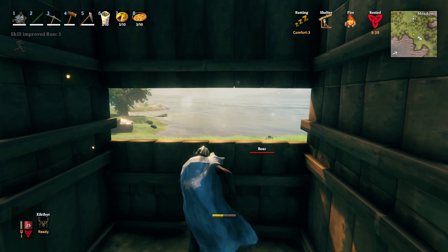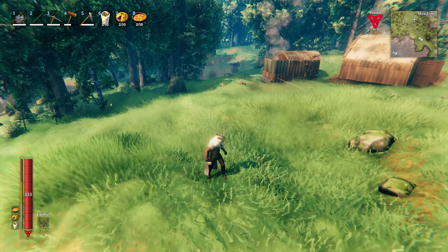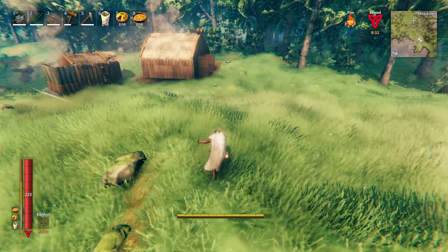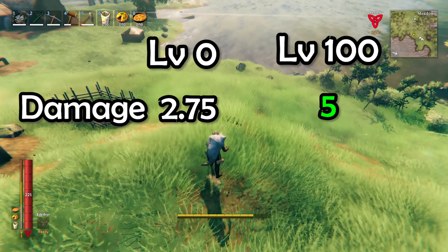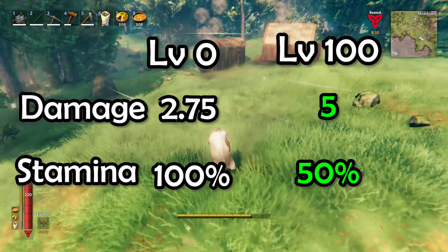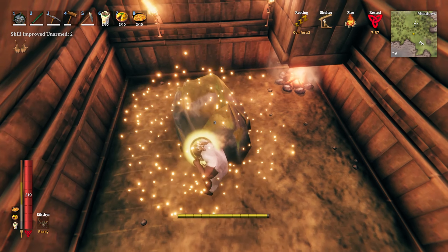The next skill is Unarmed, which is arguably the most useless skill in the game — it is simply just hitting things without a weapon. When you level up your Unarmed from level 0 to 100, it essentially doubles the damage you do and reduces the stamina you use when punching by half. The fastest way to level it up is to make a shelter with a fire so you get the Rested buff, then punch a rock.